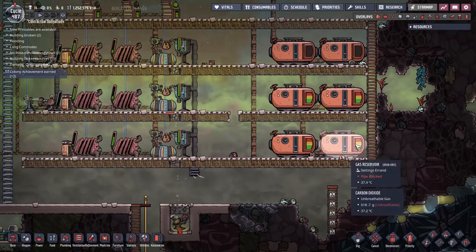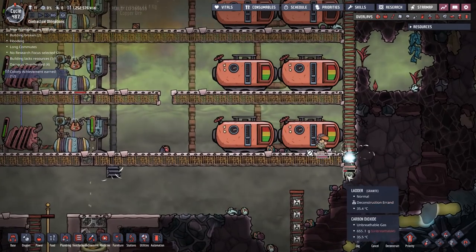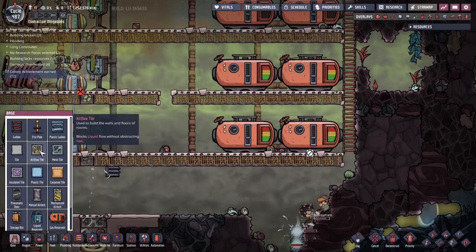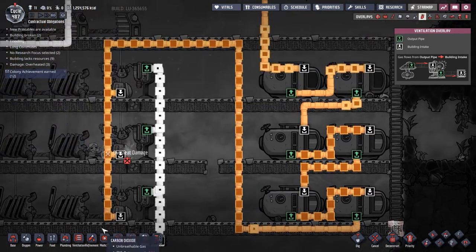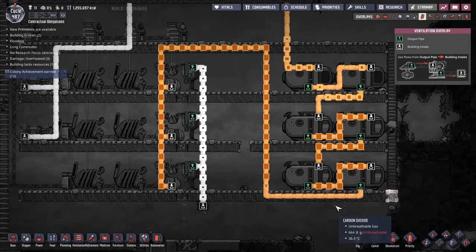The reason I'm disabling this building is because if you disable it, it'll stop the flow of gases out of it. So then this pipe will be cleared, because I'm going to have to rip this out and move everything around. It's going to be a nightmare.